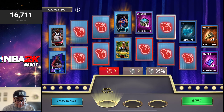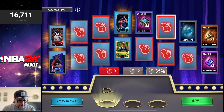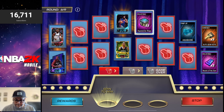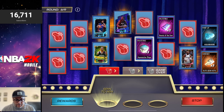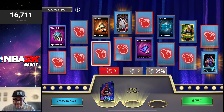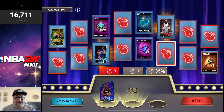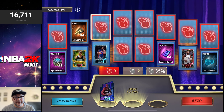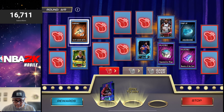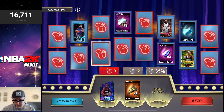Round number six — we got Shareef Abdur-Rahim in there; I don't mind getting that, I didn't get that the first time around. That dude was a beast in the post. We got Dwayne Wade in there too — that's a good card to get. Don't sleep on Aquamarine because of those Eastern Conference loyalty bonuses; those cards are still really good and get that power boost. We got the Dwayne Wade — let's get it. Pair him up with two other Eastern Conference Beasts of the East players.